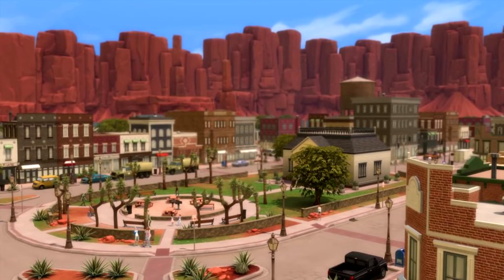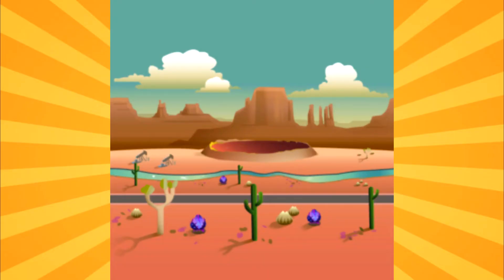Now, to get into the map and icon — this is the world icon. Imagine it being round and moving, because obviously the world icons are animated. I like it. I don't think there's anything wrong with it. I like the little fruits, I like the crater — they really focus in on the strange aspects. And I love how desert-y it looks. They're really making it different than Oasis Springs, which I love.